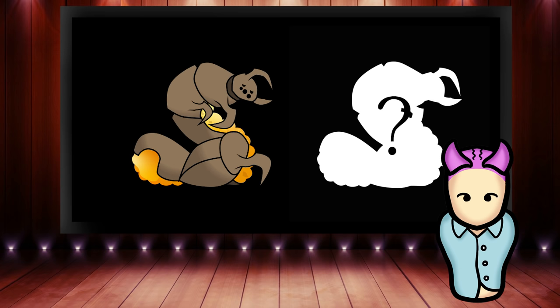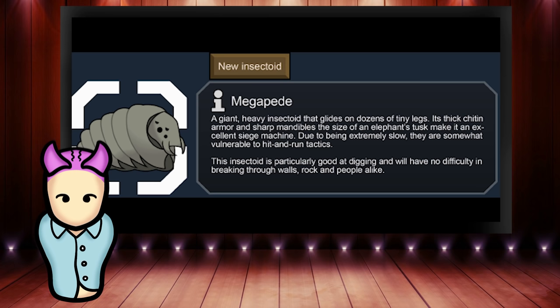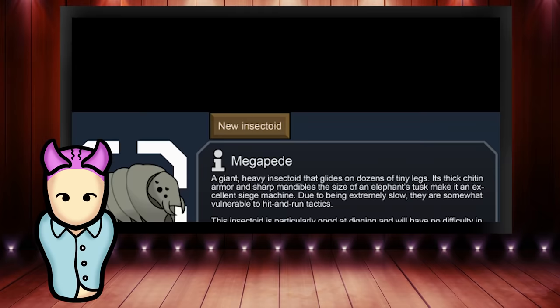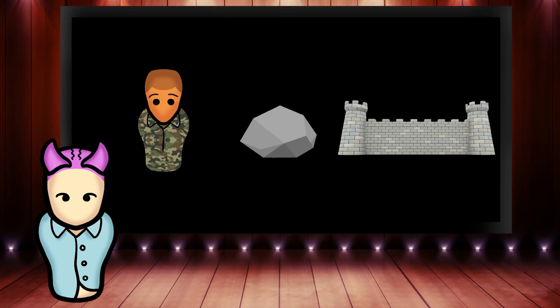Next, let's have a look at the Megapede, a massive living siege weapon. Owing to its size, the Megapede is incredibly slow, but makes up for it with a powerful attack that can easily tear through pawns, rocks, or walls. It can dig to bypass or undermine fortification, but its lack of speed makes it vulnerable to hit-and-run tactics.